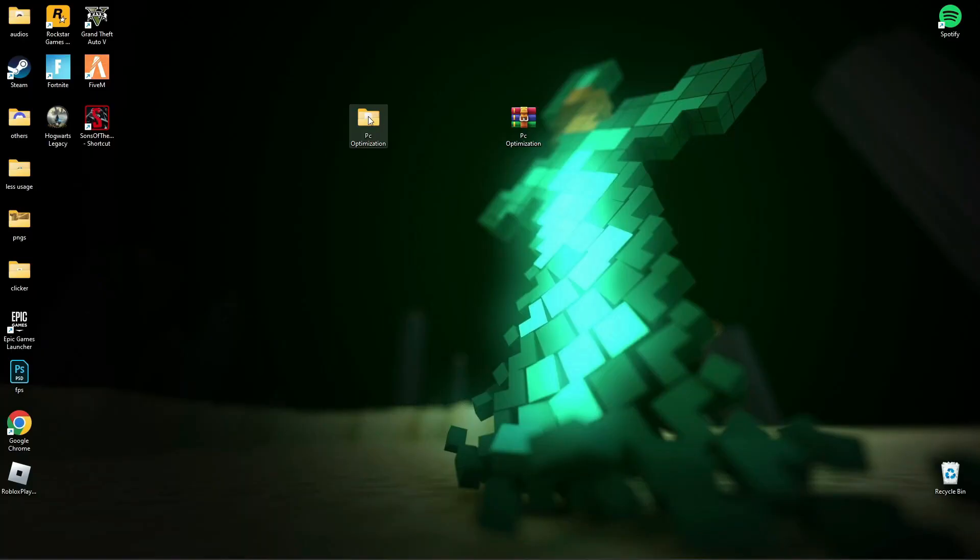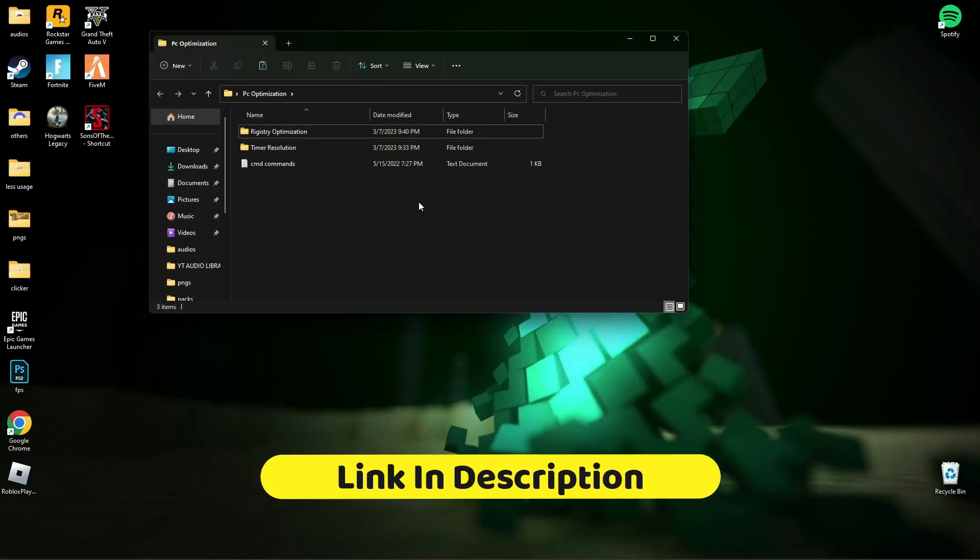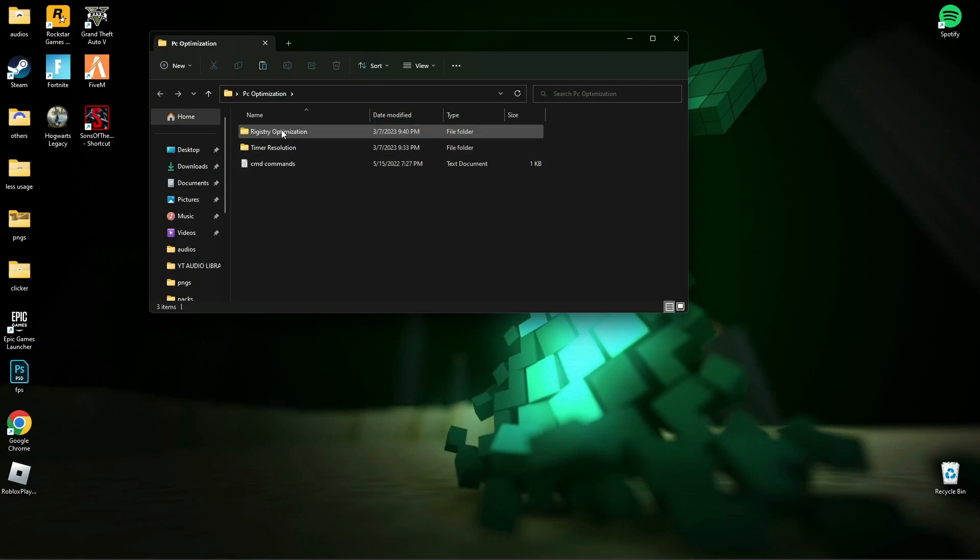First of all, download this file — link is in the description below. Now open Registry Optimization and run all those registry files one by one.